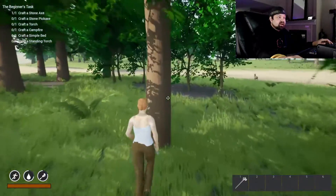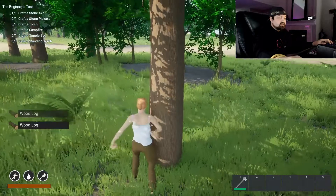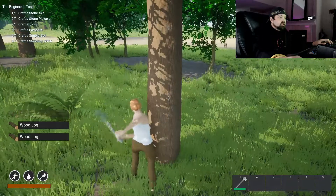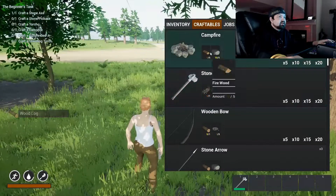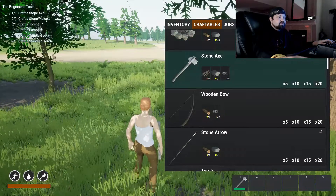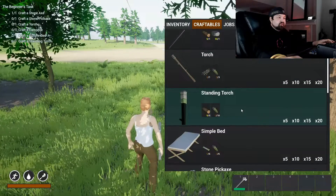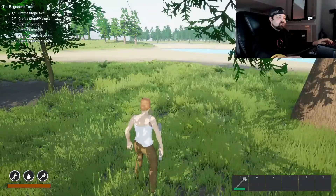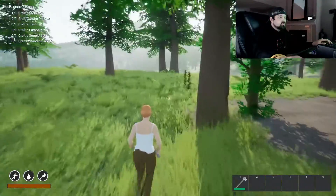With this axe I shall chop this tree down. You get wood logs. We need to make a pickaxe and a campfire. Let's see what we can build with logs — firewood, bow and arrow, a simple bed, a torch. We need more fiber to make the bed and torch.